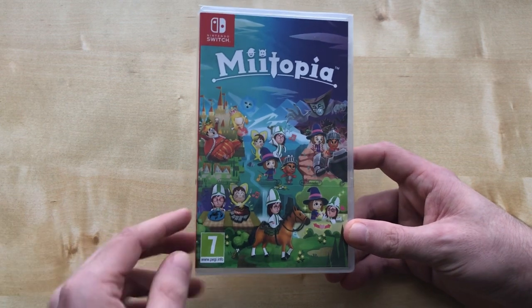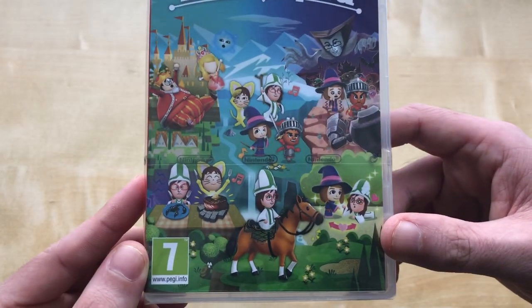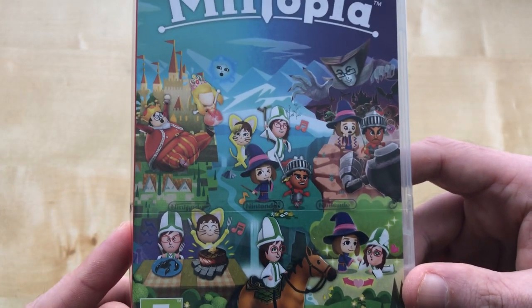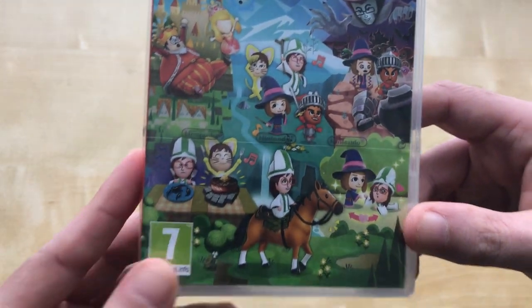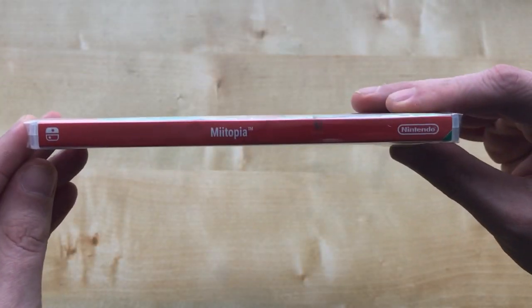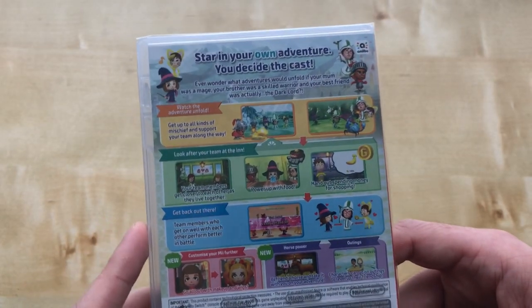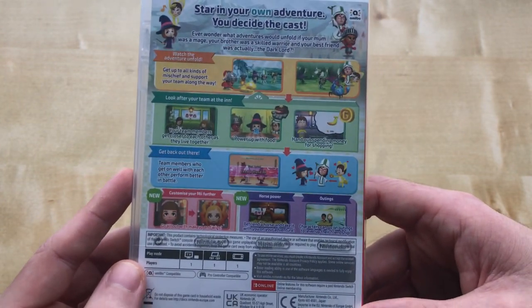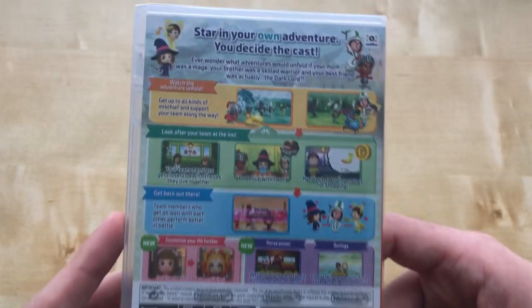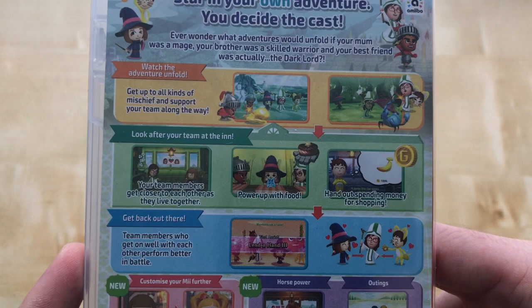Anyway, so here's the front of it — tells you about the game. It's a nice box, I should say. Here's the side, here's the back, tells you more about the game. It's got Amiibo support! I think you get different outfits if you have certain Amiibos — I'm going to be having fun times with my Amiibos with that Amiibo support. And here are the details of what it says and does.